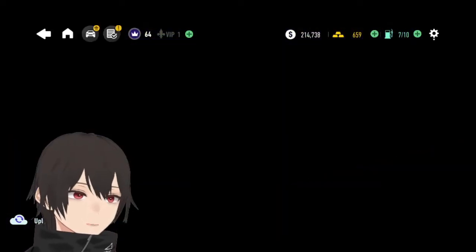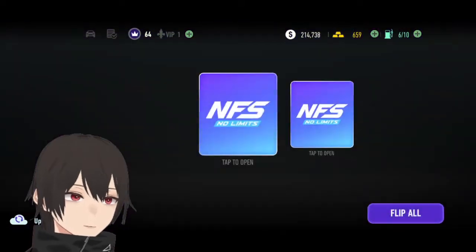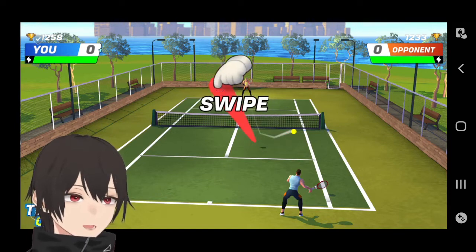The icon in the top right corner of the card — the yellow upward arrow icon — is showcasing that I need that material for upgrading my cards.